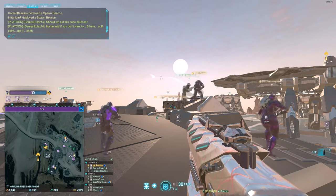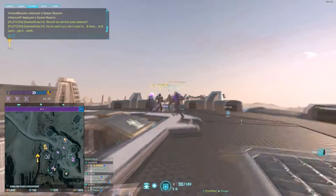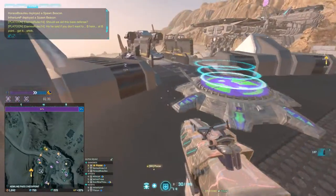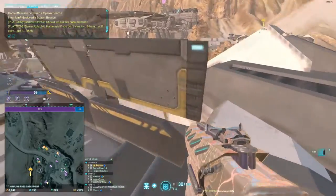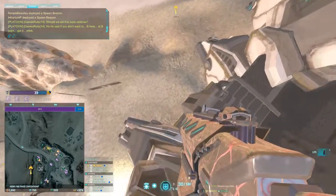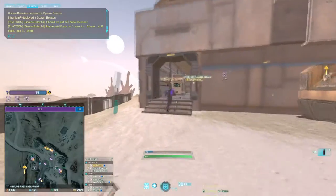A fun fact about the jump pads that's good to pass on: they give you a couple of seconds of fall immunity. Once you land, if you jump off the tower immediately, your platoon won't take fall damage. Here at B point you can jump right to the tower and off the inside of B instantly. And if you wait too long after landing - like Mike just demonstrated - you will take fall damage.